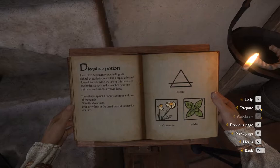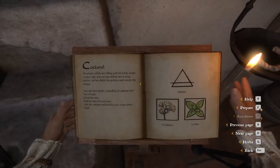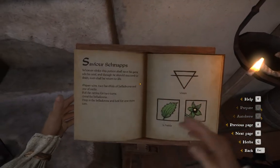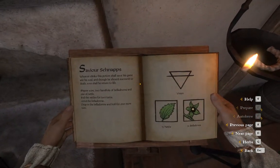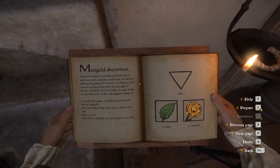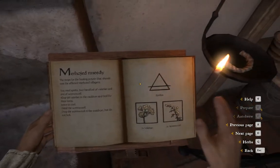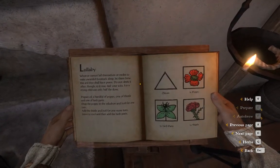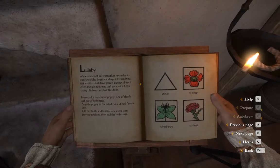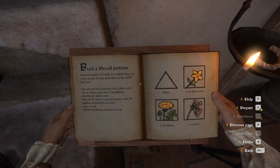As you can see there are different potions which require different types of brewing. As you may know, we have three major ways of brewing a potion: we have the cooking, we have the simmering, and then we have the boiling. Later in the video I will try to show you all three types of brewing, followed by a video of making a potion that requires you to either boil, simmer, or cook. So let's go ahead and start with cooking.